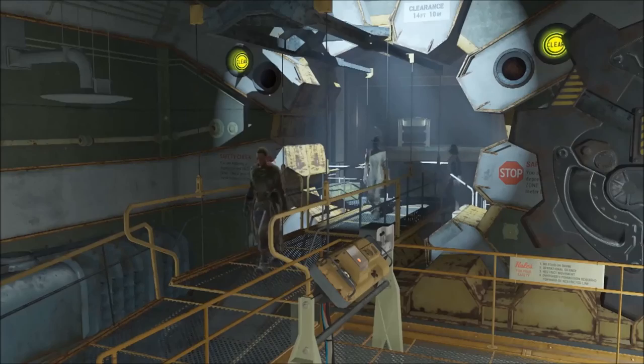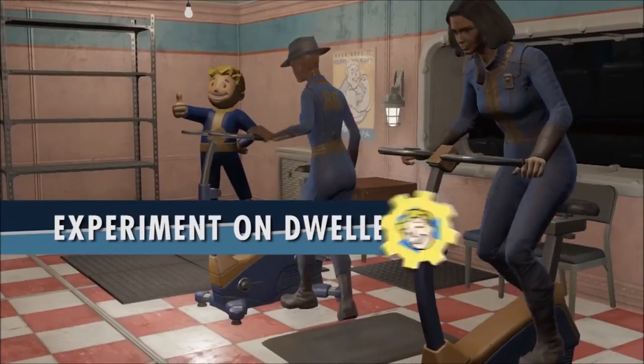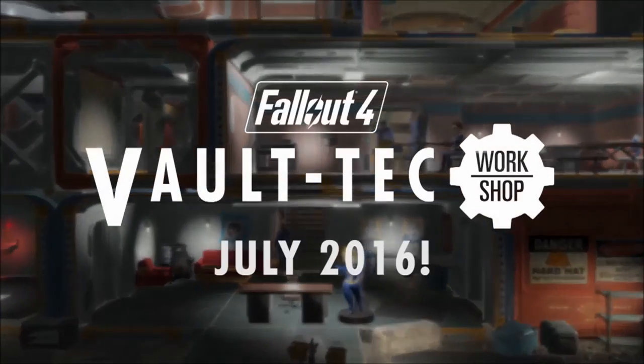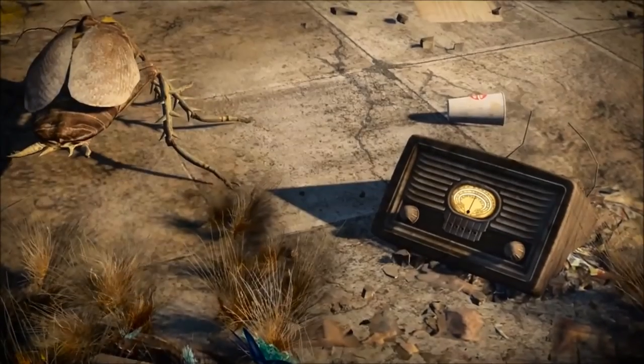The Contraptions Workshop also includes all-new features like elevators, greenhouse kits, warehouse kits, fireworks, armor racks, and more. I'm not super into settlements in Fallout 4, but I definitely like armor racks and weapon racks — that's something I really liked in Skyrim where you could show off your badass armors you collect. So I'll definitely be using some of the Contraptions Workshop DLC.